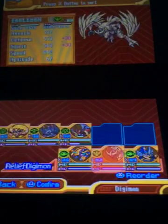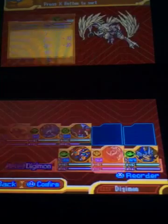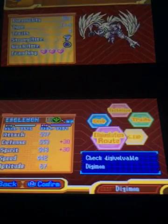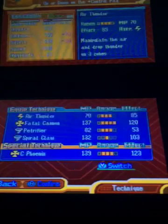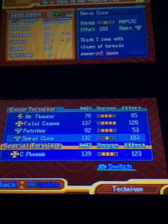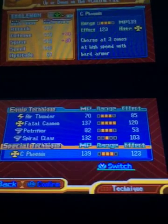We have Eaglemon, the most powerful out of our group with 597 attack. It has Air Thunder, Fatal Cannon, Petrifier, Spiral Claw, and Sea Phoenix.